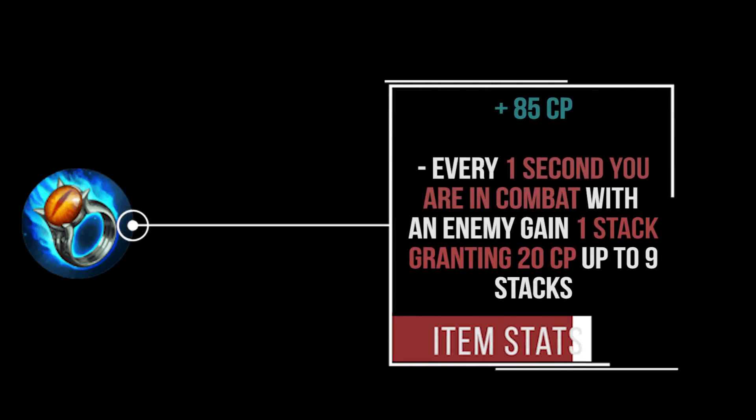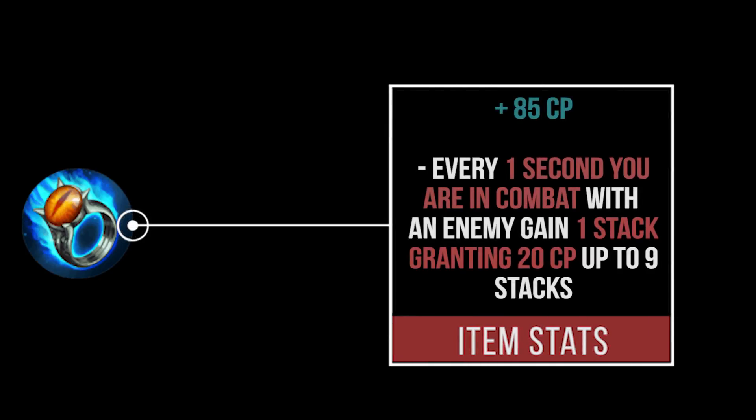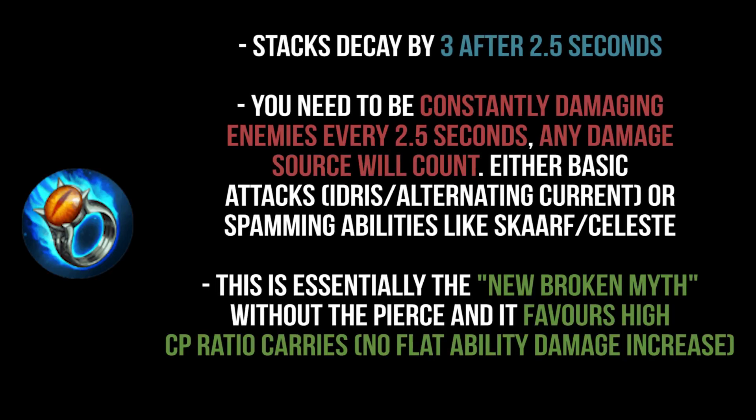Let's start off with Dragon's Eye: 85 CP, and every second that you're in combat you generate one stack, granting you 20 crystal power, all the way up to nine stacks. If you don't attack anybody within 2.5 seconds you lose three stacks at a time, so it's pretty unforgiving if you get out of combat — unlike Broken Myth, which was a little more forgiving between stacks dropping.